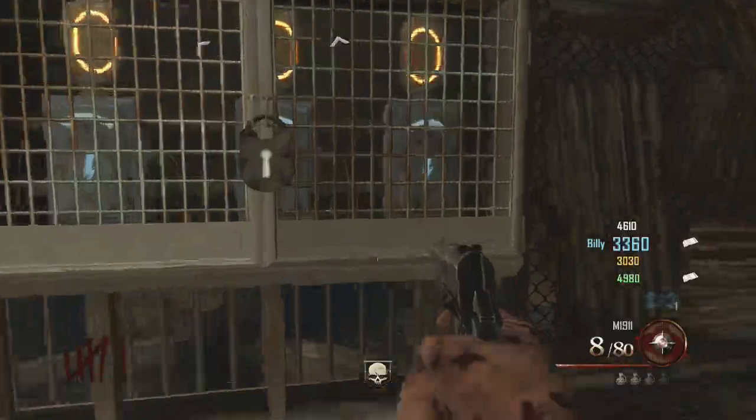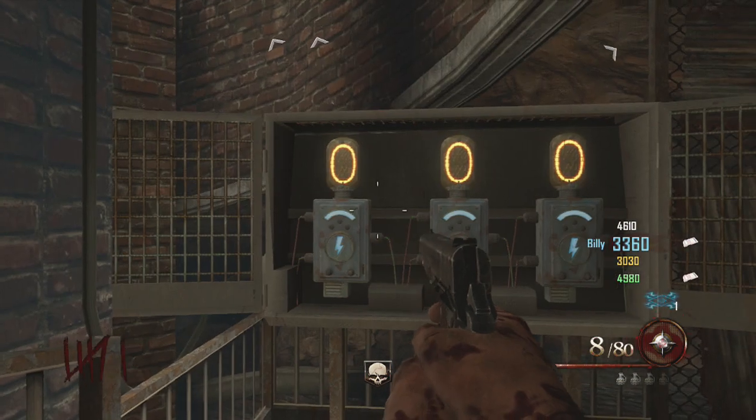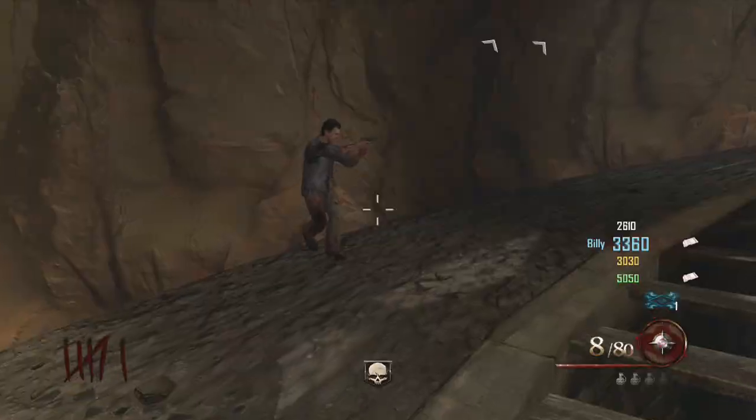First thing you want to do is have the warden's key. There are many tutorials on how to get that so I won't make one. Anyway, so what you want to do is you want to kill yourself.